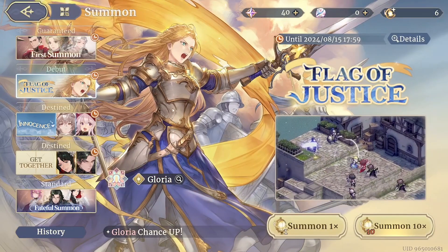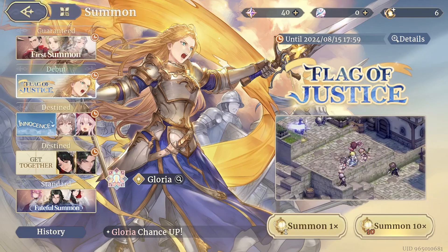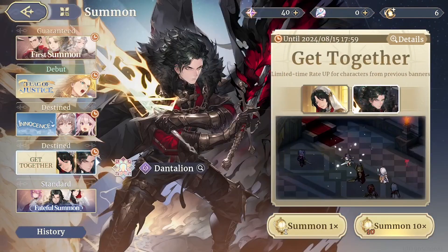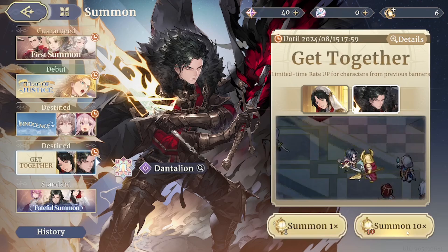As you can see there are other sections — other pools of characters with specific heroes that you can get. And they allow you to make either one summon or ten of them.